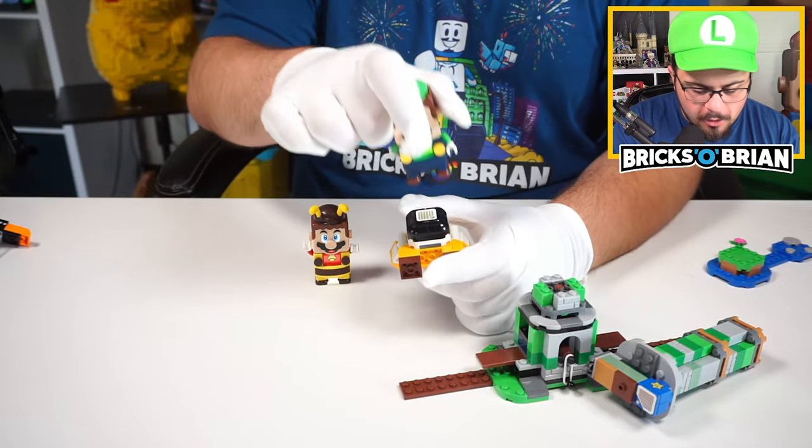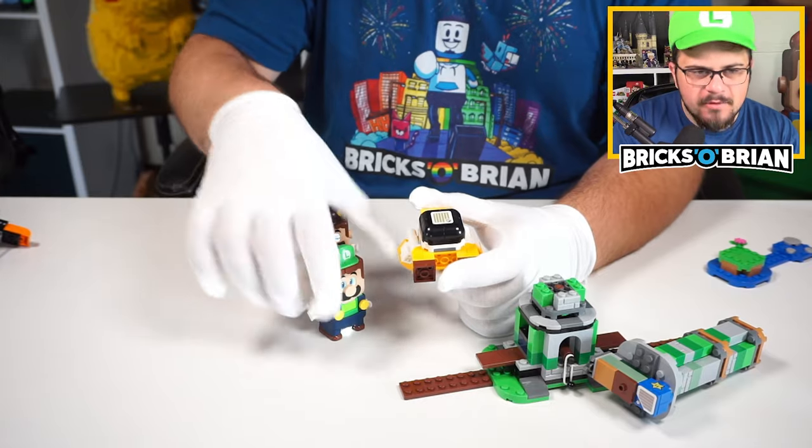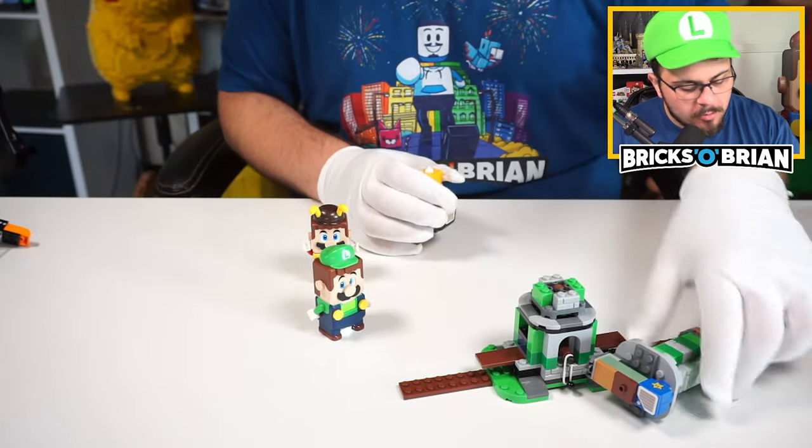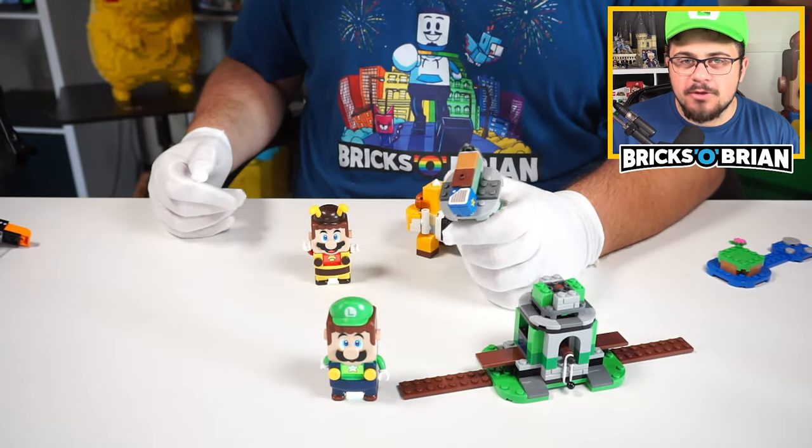Then you topple him down off the tower. You're using Mario or Luigi - you need around seven or eight hits in order to take down the Sumo Bro. Then you get the invincibility star right at the very top as your reward.